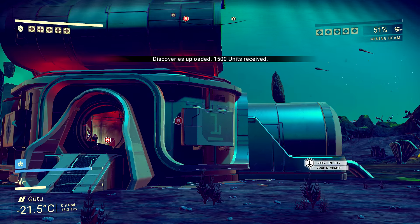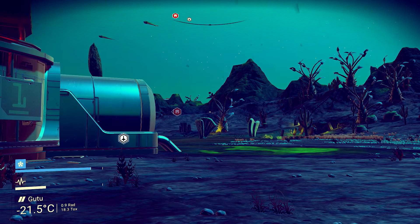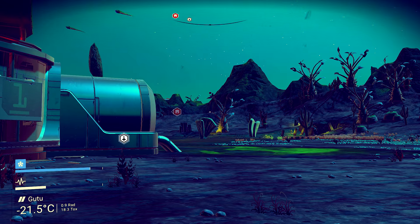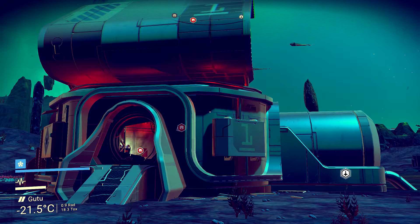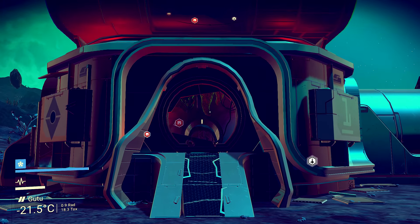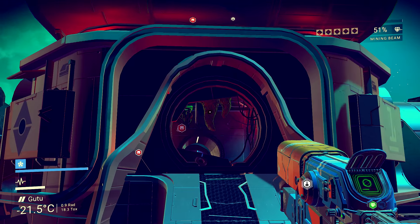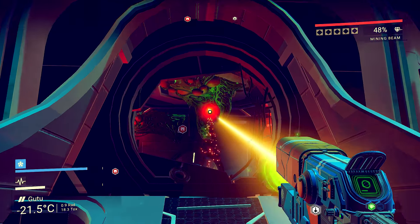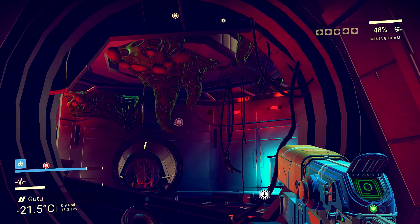I looked up the Atlas Passes and a lot of people are wondering about it. It says, if you call it that — progressing — follow the Atlas storyline, keep going like what I just started doing. Eventually you'll get called to an Atlas station where they'll give you Atlas Pass V1. I'm pretty sure that's like an animal in there that wants to eat me, because it lowers your gun when you go in there.